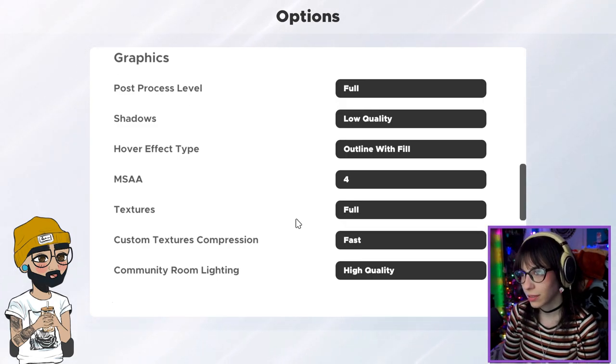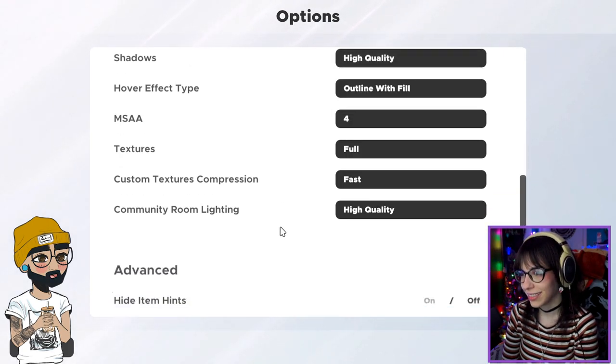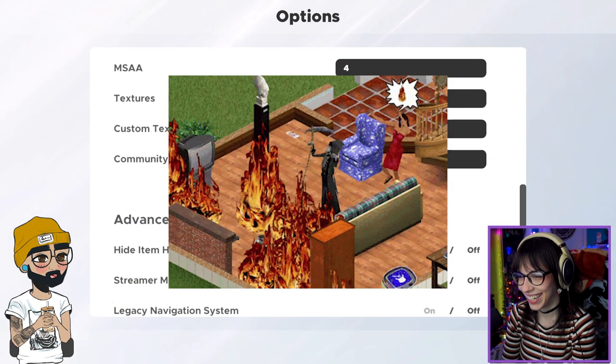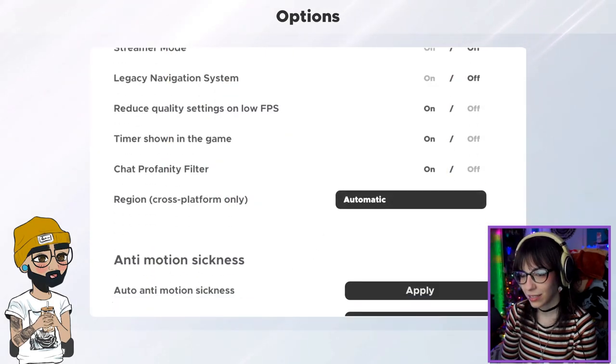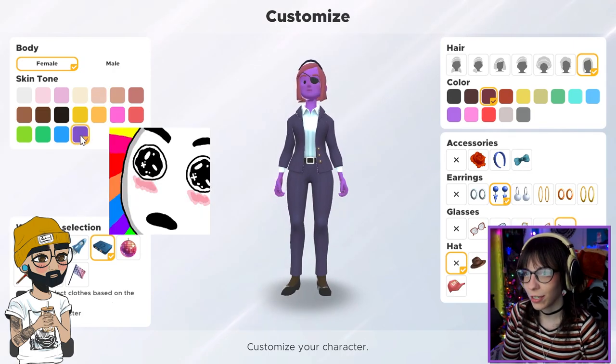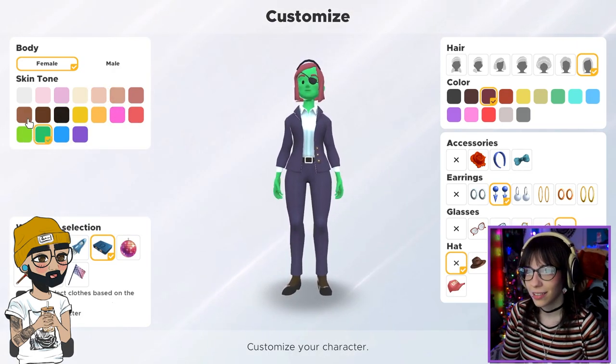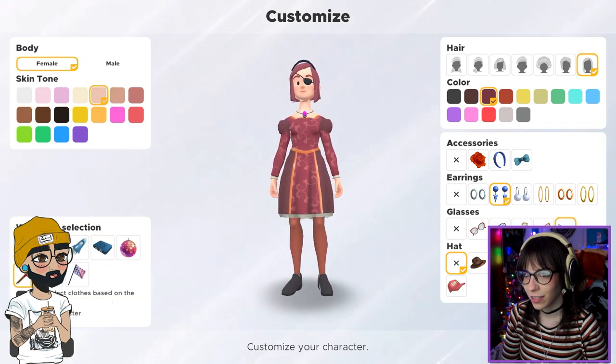This is some indie-ass game. Fine, I'll put it back on high. Look at the graphics — this is like the Sims 4 if it got ported to mobile. I'm gonna customize my character and you won't see it until we get in there. You could change the color to be like funky colors — their skin tone.